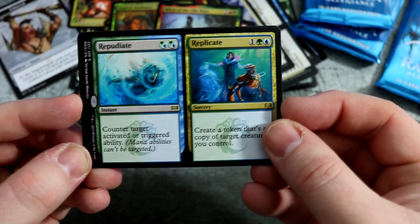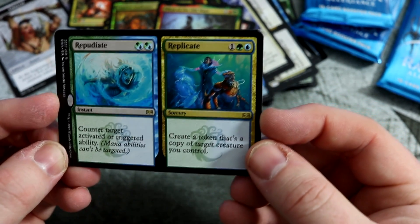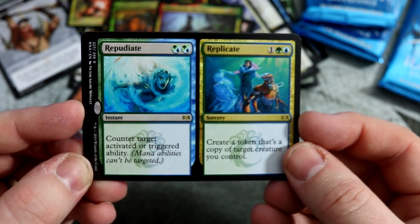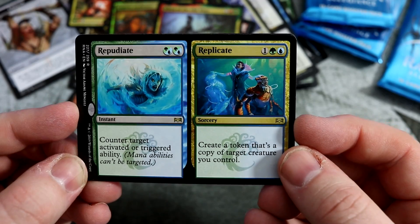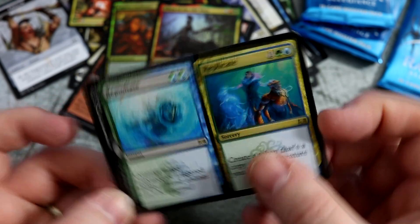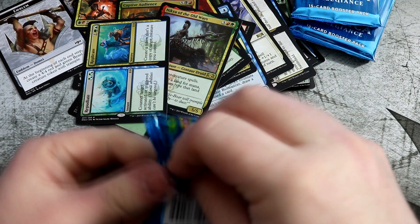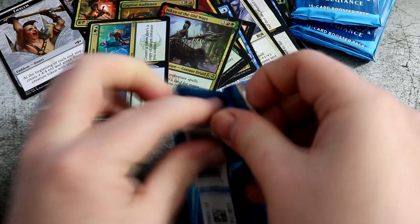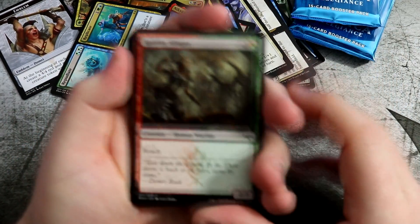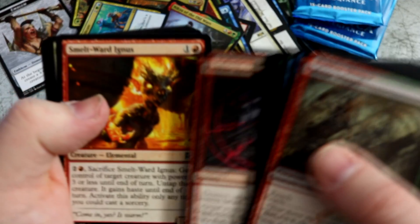And we get — what's that one? Repudiate/Replicate. Counter target activated or triggered ability — great for Simic control there. And create a token that's a copy of target creature you control. I've got a little brew coming with that, I think. There's a great card in standard at the moment, the one double-blue — Quasiduplicate, the one that copies stuff. That could maybe go in a deck with that, and then you can just do it loads of times. Seems really fun.